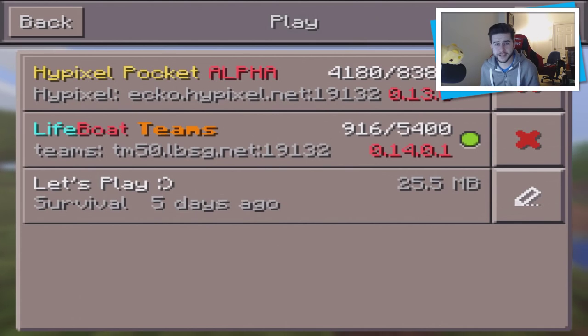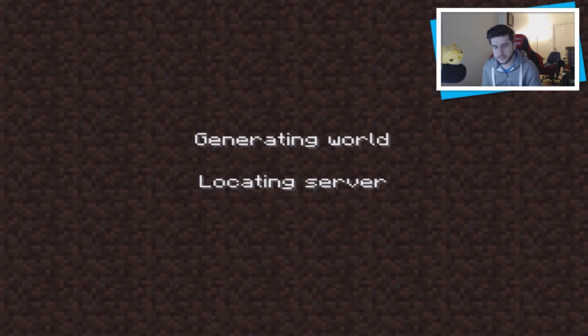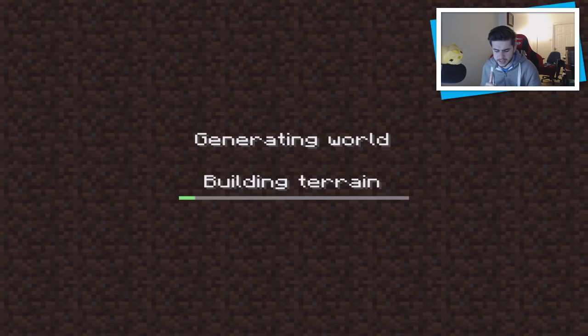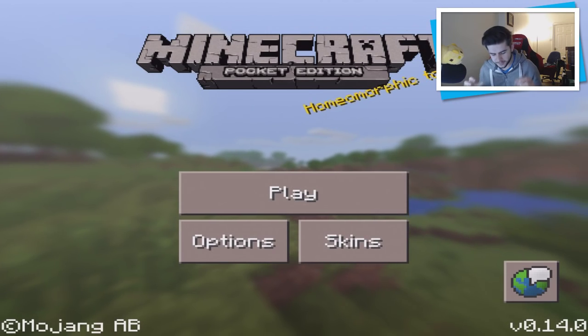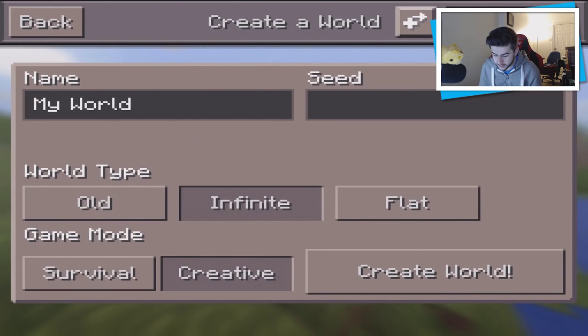I'm going to create a custom flat world. You can see Hypixel Pocket Edition is still on 0.13.0 — I don't think we can load up those servers. It looks like it's trying to locate the server but it won't work for iOS users. However, Lifeboat has definitely been updated to 0.14, so you can play Lifeboat without waiting for other servers to update.